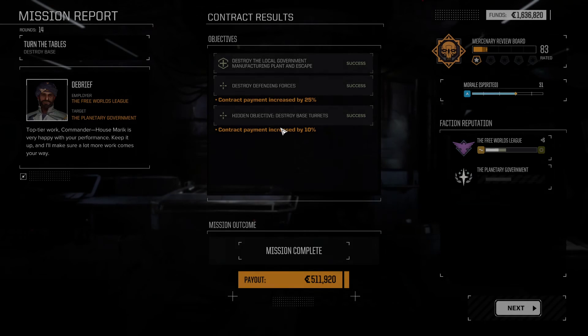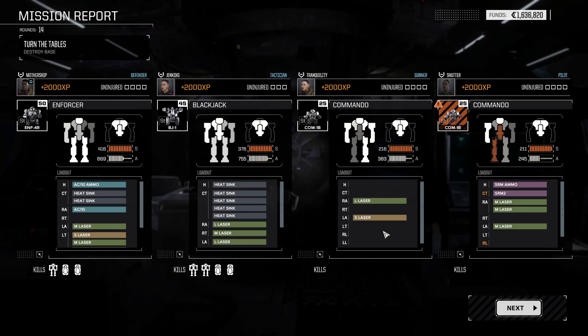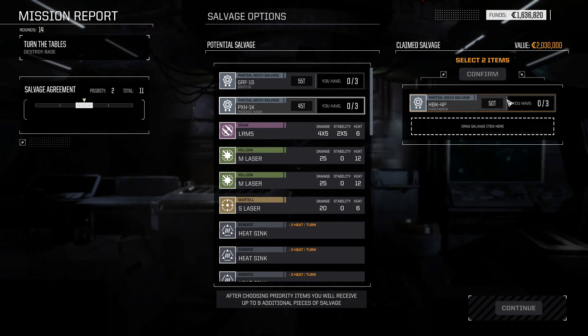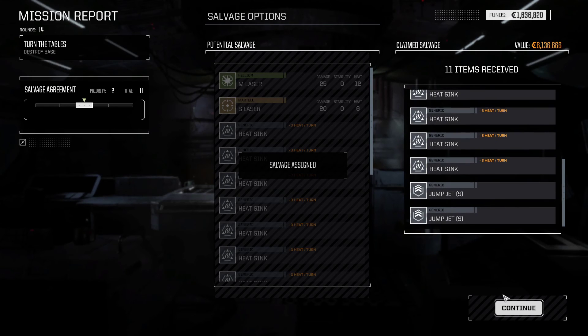What kind of salvage do we get? We're going to have to repair our Commando — that's not going to take very much. I don't think anyone else took any internal damage, it'll be like one day. We got the contract payment increases, so that's fantastic. Only the Commando — only five points of internal damage. Really not bad, I'm very happy about that. That went very well. Salvage: Griffin, Hunchback, and Phoenix Hawk parts. I'm going to grab the Hunchback part for sure, then the Griffin because it's higher tonnage, and we got the Phoenix Hawk part as well. Really, really great.